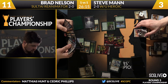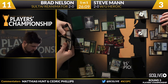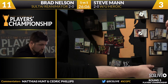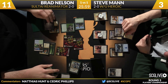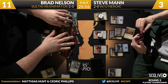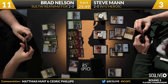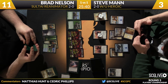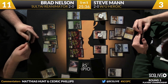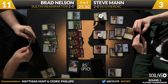Brad has done all of this without casting Hornet Queen, which is still in hand. It's hard to imagine a dead draw for Brad — if he hits a Kiora that's great, and if he hits a land he gets to cast Hornet Queen. Favored Hoplite is Man's draw and he passes. Tournament news: Tom Ross has just lost to Chris Van Meter — Van Meter on Jeskai Tokens, Ross on White-Blue Heroic. For Tom Ross fantasy draft owners, it's not his tournament.